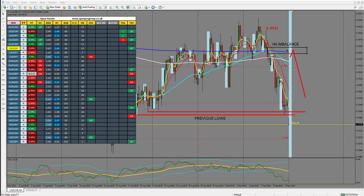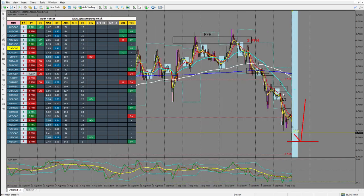On the H1, we had our peak formation high and we've already had two levels, so we want to see a further push down to complete this last level. We've had a drop on the breakout just now, which happened as I was doing the analysis. We want to see some kind of W formation and then a push up from here towards that imbalance we spoke about on the H4.